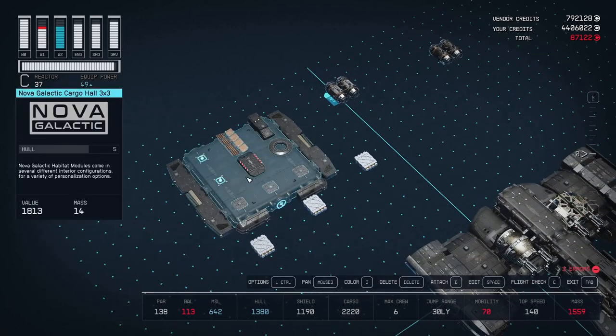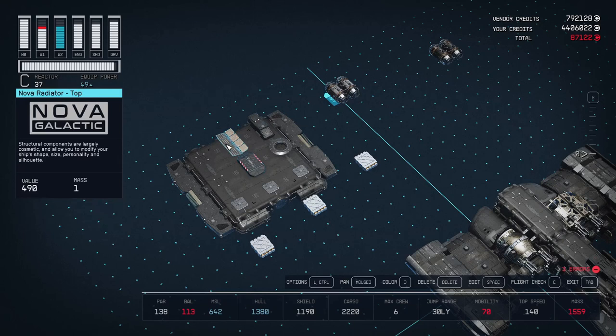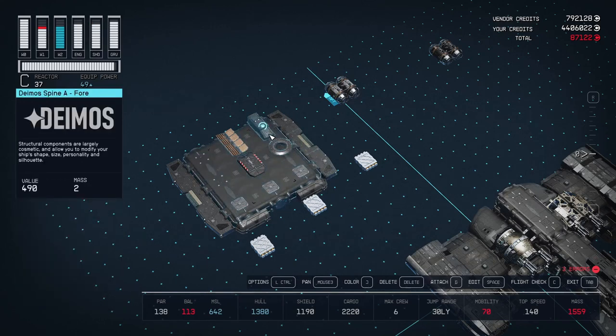On top of here is going to be our docker — a slim docker by DEMOS, the 10 DP. A bit more aesthetics with a radiator. We're going to put the shield right here in the form of an Assurance SG-3000 — that is a big one with 1190 shield max health. And we're going to put a little DEMOS Spine A4, which will be the little stubby wing where the cockpit should really be. On top of that there will be three equipment plates — this is where we're going to put our missile weapon.